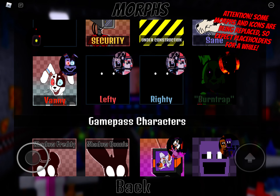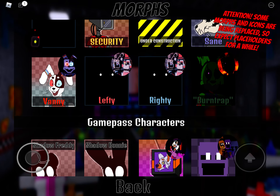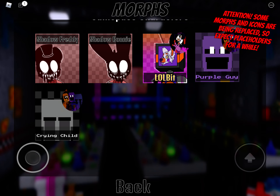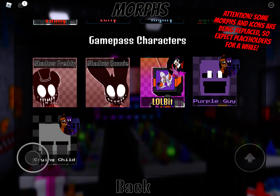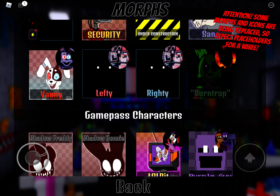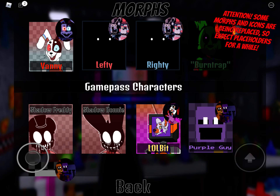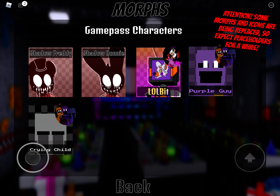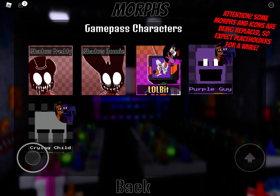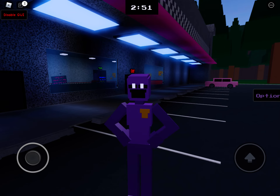Burn Trap was also a new badge — it was an April Fool's badge. Whatever you do, do not try being the avatar or else you'll get April Gold. First, let's check out the Purple Guy in the parking lot.